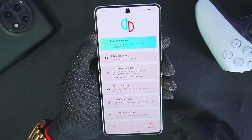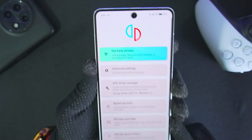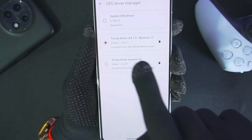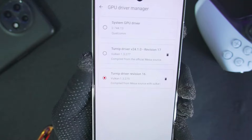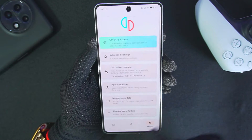I would also like to show you guys the best settings to emulate these FIFA games on Yuzu Android. First of all, we'll be using a custom GPU driver which is Mesa Turnip Adreno Driver Revision 16. We won't be using Revision 17 because it has some graphical issue bugs and it is not completely stable.